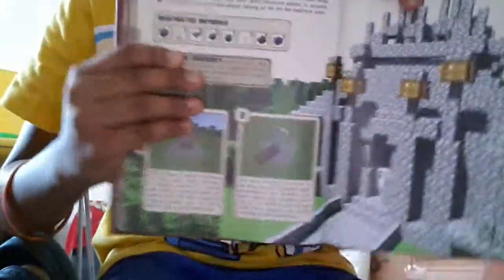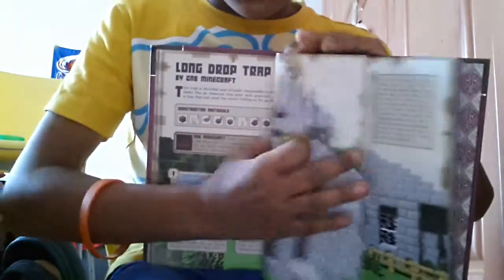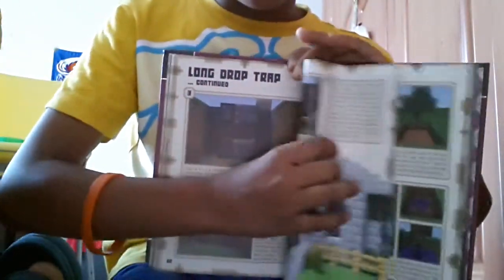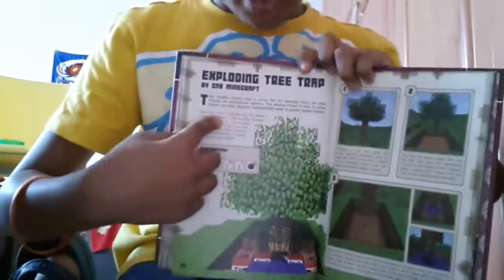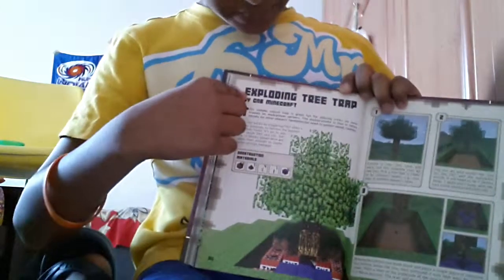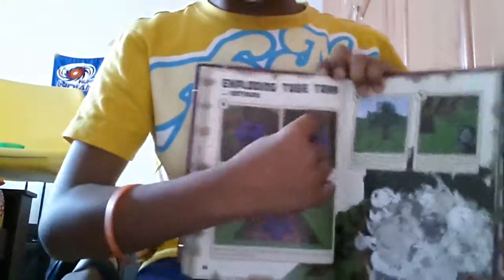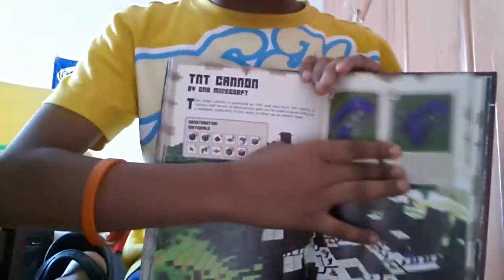Now this is the trap section. This trap is a long door trap. It teaches us how to make it and stuff. In my next video, I'm going to teach you how to make the long door trap. And this is the exploding tree traps — it's pretty cool, it explodes and stuff. It also teaches us how to make a TNT cannon.